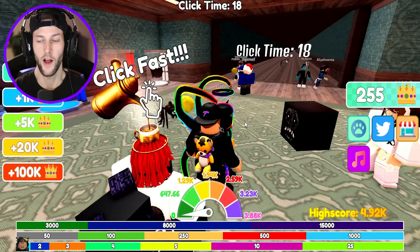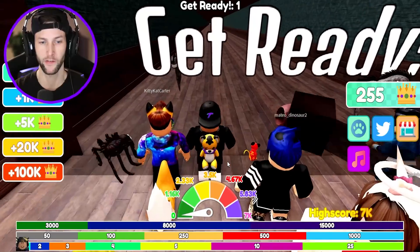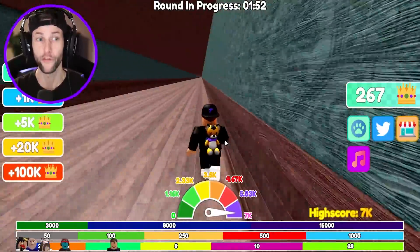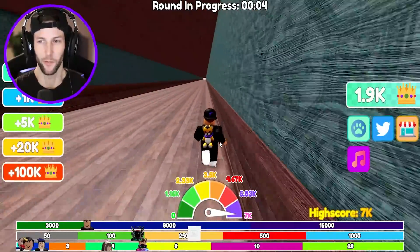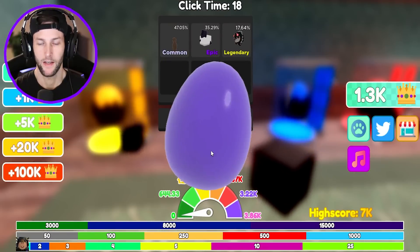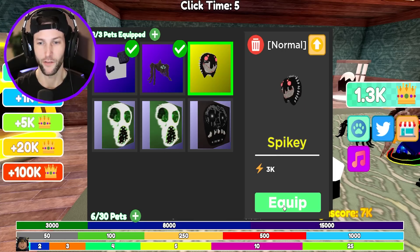That'll give us 2,000 extra. What's our high score gonna be once we start spamming that click button? My goal is to ultimately finish the whole race - I want to make it to at least the third floor of the hotel. We're going super Saiyan fast! We made it to the top floor of the hotel, let's go! We're almost at 2,000 wins again - they're giving me 1,400 wins for that one checkpoint. We got a Legendary! Spiky is gonna give us 3,000.